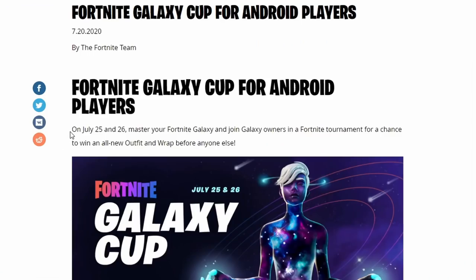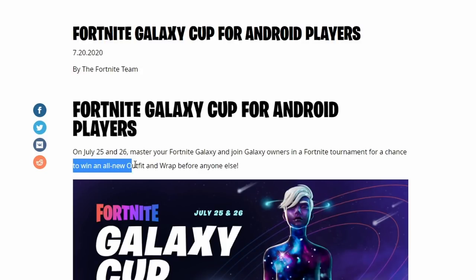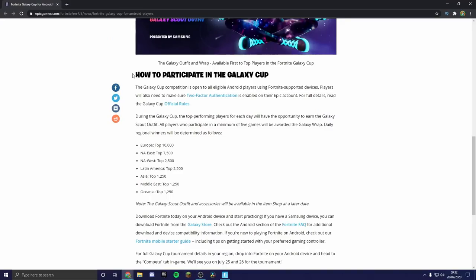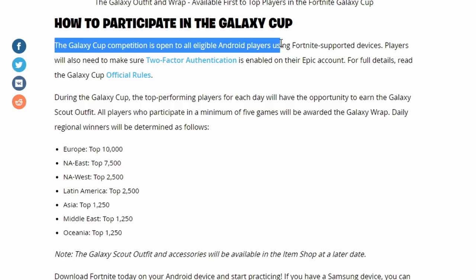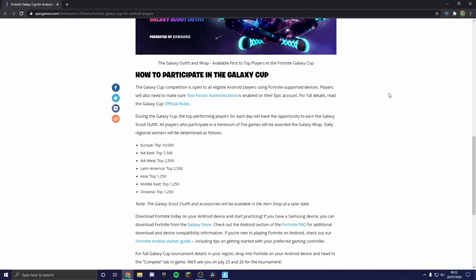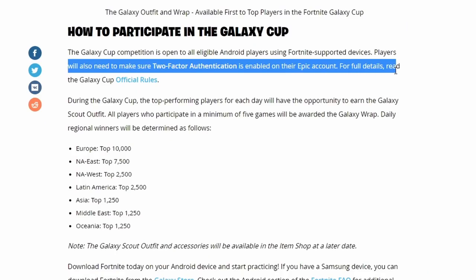On July 25th and 26th you can join the Galaxy Cup for a chance to win an all-new outfit and wrap before anyone else. The Galaxy Cup competition is open to all eligible Android players using Fortnite-supported devices, so if you have an Android phone that can run Fortnite you can participate. You also have to have 2FA enabled in order to participate.